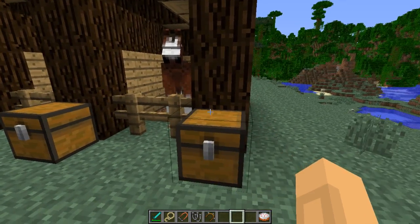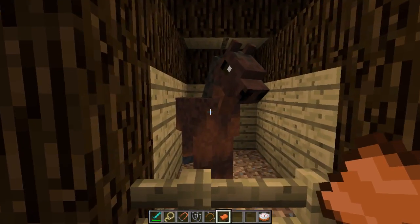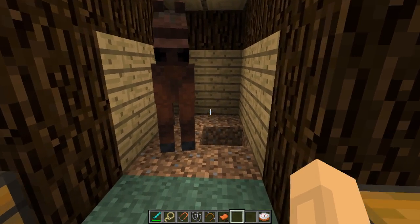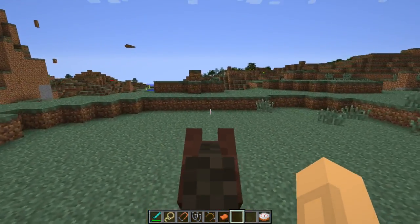You will also need a saddle if you want to mount anything. The saddle is made with four leather and an iron ingot. The sugar cubes are made with sugar in the middle. So let's say I want to go for a walk with this one.